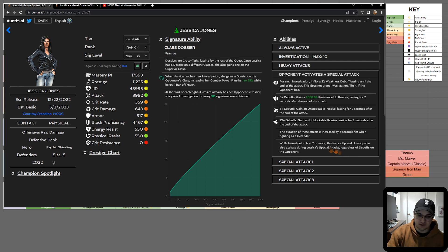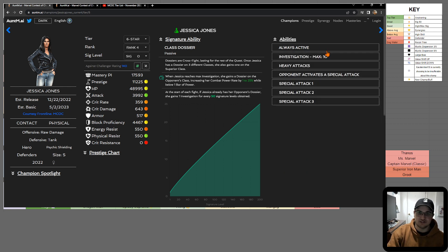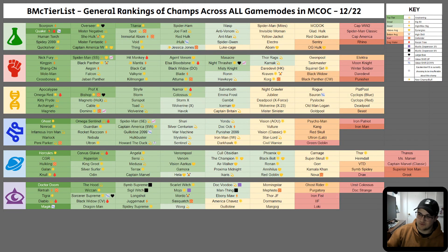When her Investigation is at 7 or more, Resistance Up and Unstoppable also activate during her own special attacks regardless of debuffs on the opponent. She gains Investigation when you're above one or two bars of power — one Investigation every four seconds — and also when the opponent is inflicted with a non-stun debuff. The counter is cleanse: she loses two Investigation when the opponent activates a cleanse effect. So Jabari Panther, Black Cat, and Shang-Chi are really good counters, or someone who counters Unstoppable like Valkyrie. She's a pretty niche defender who needs specific counters.